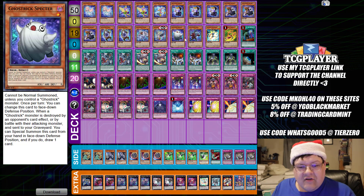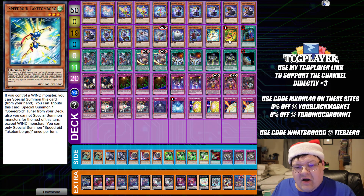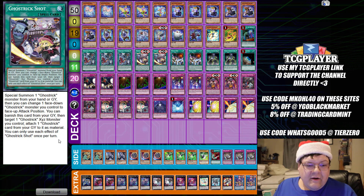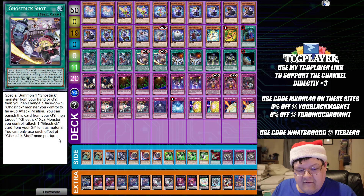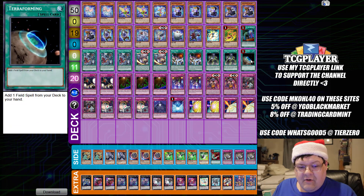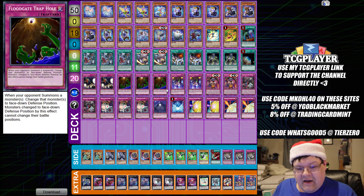We have one copy of Ghost Trick Specter, one Stein, one Talkum Tomborg, one Tarotop — this is for your Rank 3 engine. We have one Call by the Grave, Triple Mansion, and then we have Ghost Trick Shots. You can special summon one Ghost Trick monster from your hand or graveyard, and then change one facedown Ghost Trick you control to face-up attack position. The best effect on this card is you can banish this card from your graveyard, target one Ghost Trick Exceed monster you control, and attach one Ghost Trick from your graveyard to it as material — so you get really funky here with this. We have two Mystic Mind, two Swords of Concealing Light, one Terraforming, two Crackdown, and Triple Flood Gate Trap Hole.